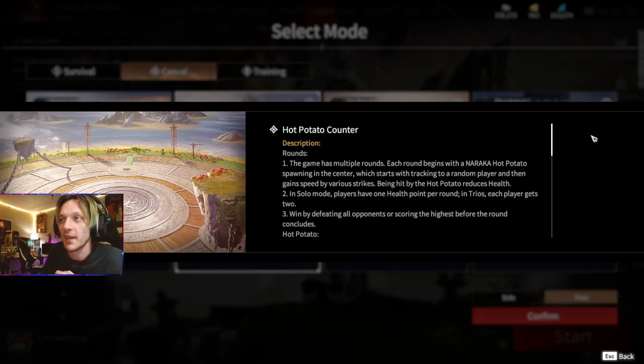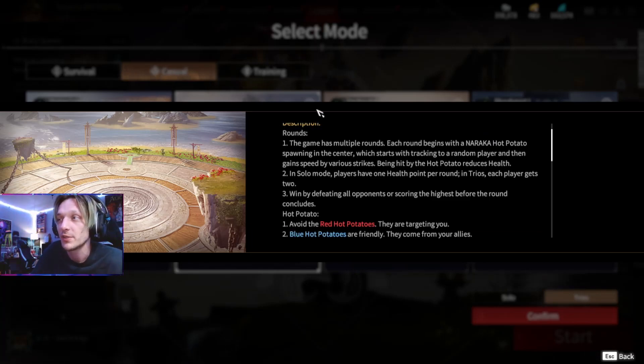Going over the rules for the game: the game has multiple rounds, up to nine rounds. Each round begins with the Hot Potato spawning in the center, which starts tracking to a random player and then gains speed based on various strikes. Being hit by the Hot Potato reduces your health. In Solos, you have one health point. In Trios, each player gets two health points. Win by defeating all opposing players or scoring the highest before the round concludes.